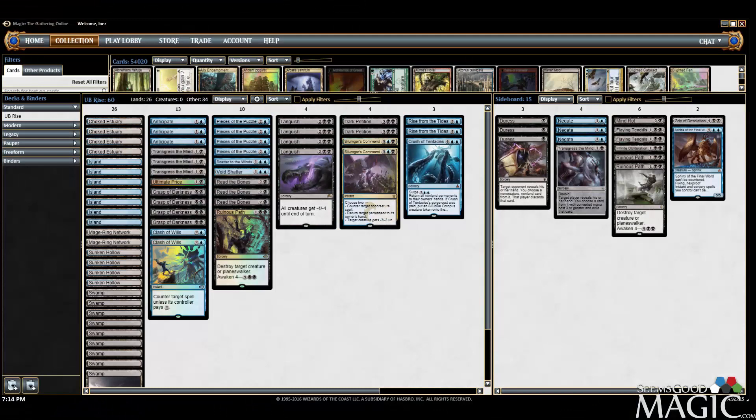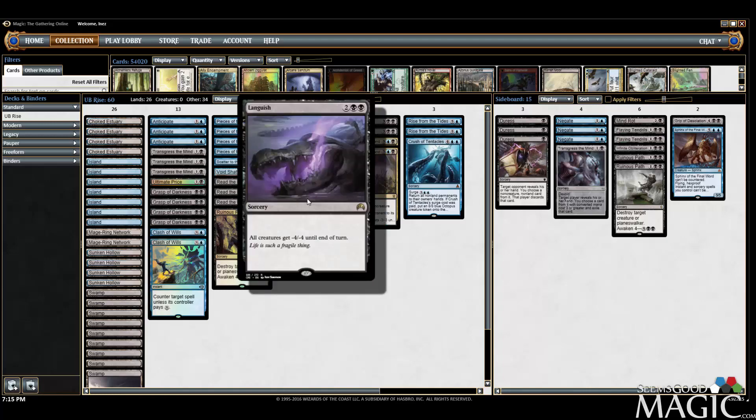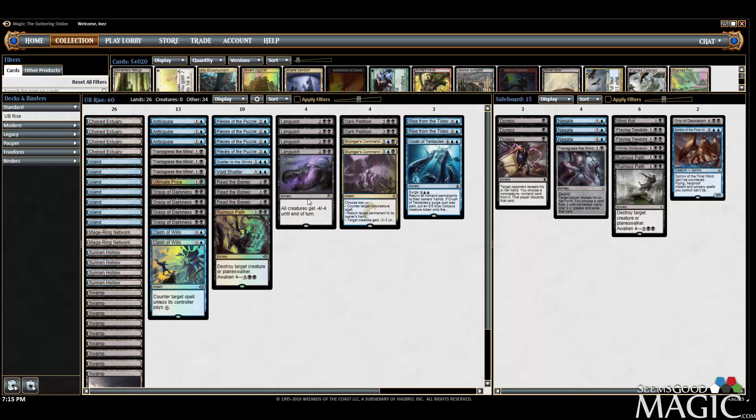Hey everybody, Alex from SeamsGoodMagic.com here. We've got an updated standard constructed deck. Last time I showed you the deck it was blue-red, and I had quite a few commenters telling me why aren't you just playing black. Originally it was because Languish was expensive — I sold them for around eight tickets less than a month ago, now they're less than four tickets, so I forked over the money and we got the Languishes.